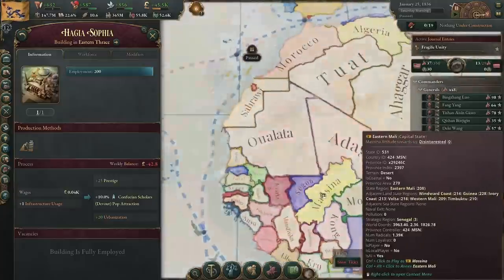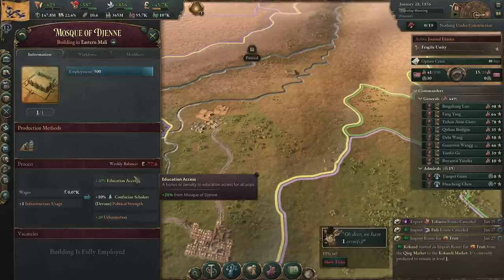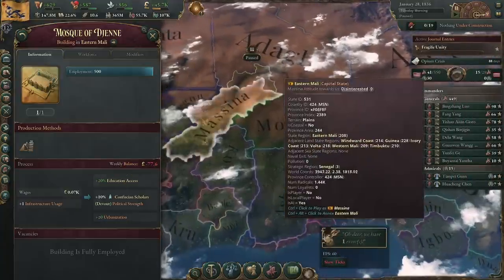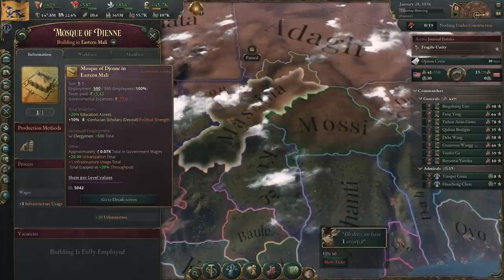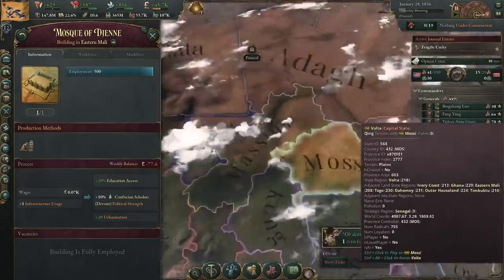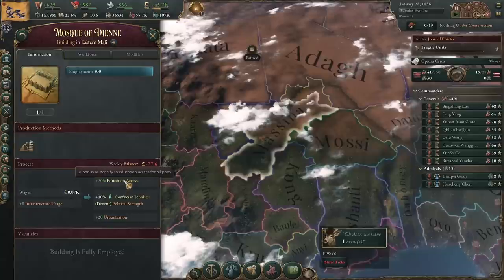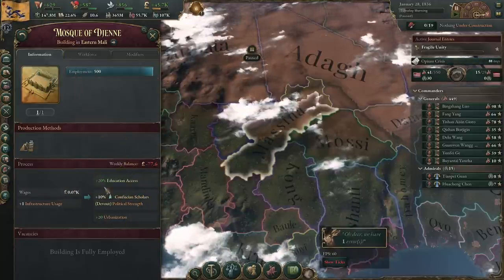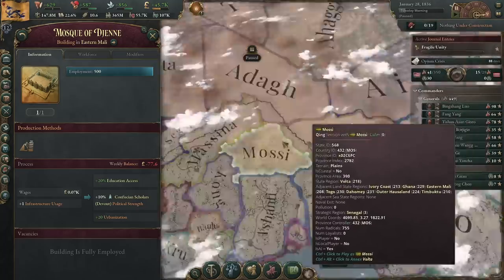The Mosque of Jenne is another one that you need to build in order to actually have it in place. The Mosque of Jenne gets you 20% education access locally, which is really sweet. That 20% education access is going to increase literacy locally pretty significantly. So just keep in mind that if you can get the Mosque of Jenne down pretty early, then you probably should — it's just going to be kind of expensive to build, especially considering that you are Messina. It's going to be hard for Messina to be able to build it. The Mosque of Jenne, because it gives you this 20% education access on top of the normal Devout Political Strength — you do note it is not getting you any extra prestige, but that's okay. That small amount of prestige is mostly just there for the beginning of the game to help people bully their neighbors.